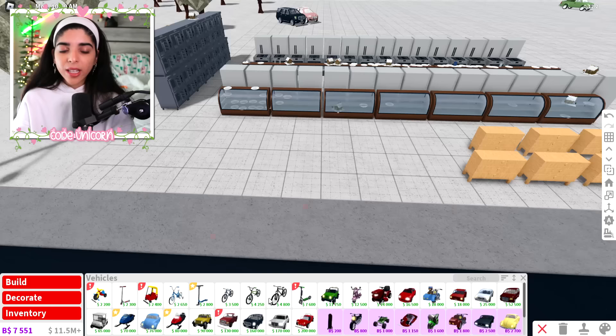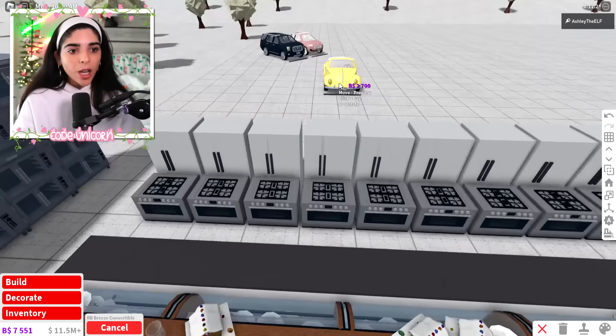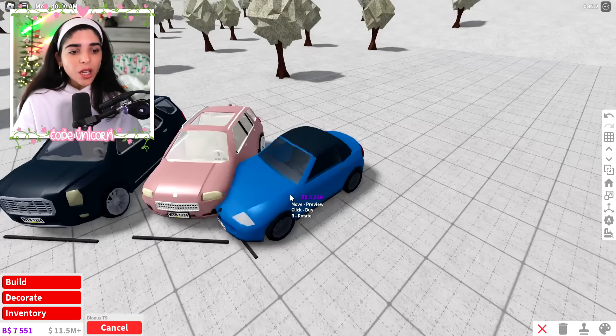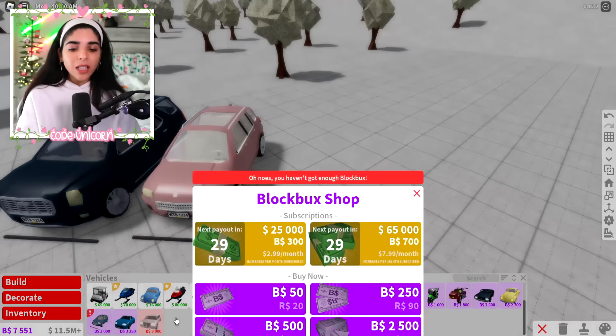That's actually a good point. Let's look at the other Bloxburg Bucks cars. We have all these cool Bucks cars — the Broad Bullet, the Breeze convertible which is one of my favorites and holds four people. We also have the Bloxburg TS at 3,250, which is a sports car with no equivalent money version, so if you want a sports car it's a good deal. And then the limo at 8,000 Bucks holds seven passengers.